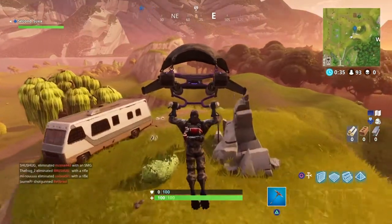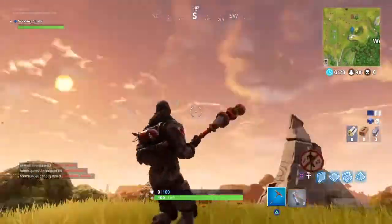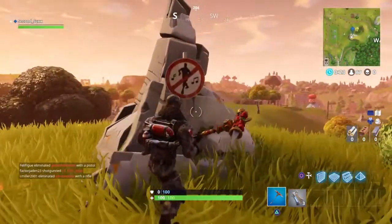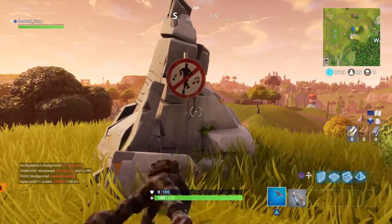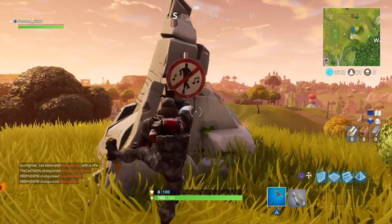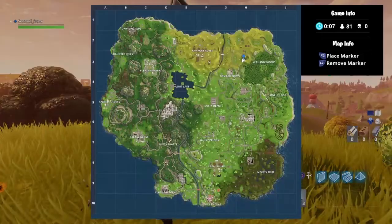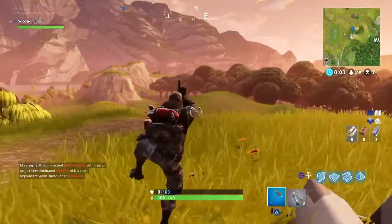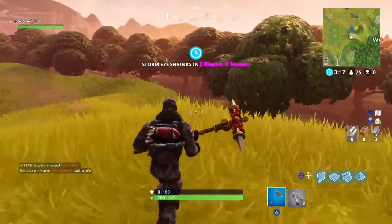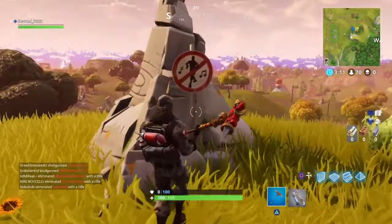Need to grab a weapon first because there are a lot of people at Wailing Woods. This is the first forbidden dance location right here — just dance on it. This one is right next to Wailing Woods, which is also good for the new challenge to search seven chests in Wailing Woods, though there are only about two or three that usually spawn there.